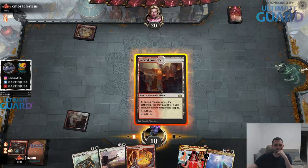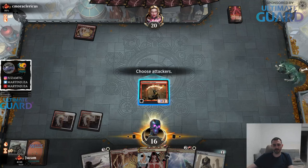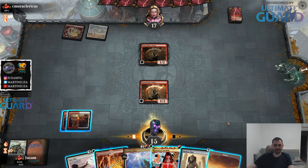We're playing the mirror - I should have discarded this guy, not the other one. That was not good. Do we go for Faithless Looting? I guess we save Faithless Looting in case we draw a Hollow One - as soon as I draw a Hollow One, I want to fire off the Faithless Looting. It's kind of like a two card combo where both cards are good on their own.